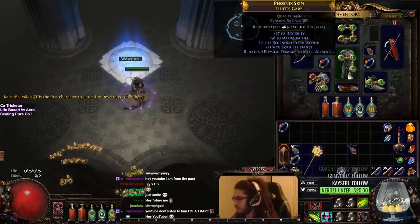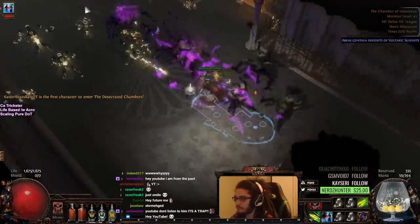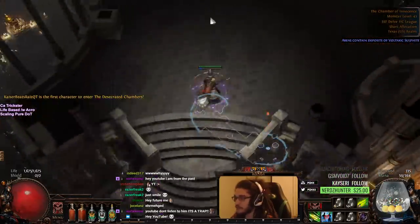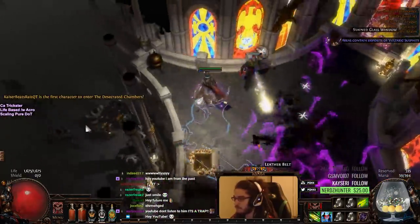We also have a Poison Barrage and Withering Touch setup — it's mainly just to apply Withering Touch. You can just use a Wither Totem. None of these links are optimized; we're still really just leveling.